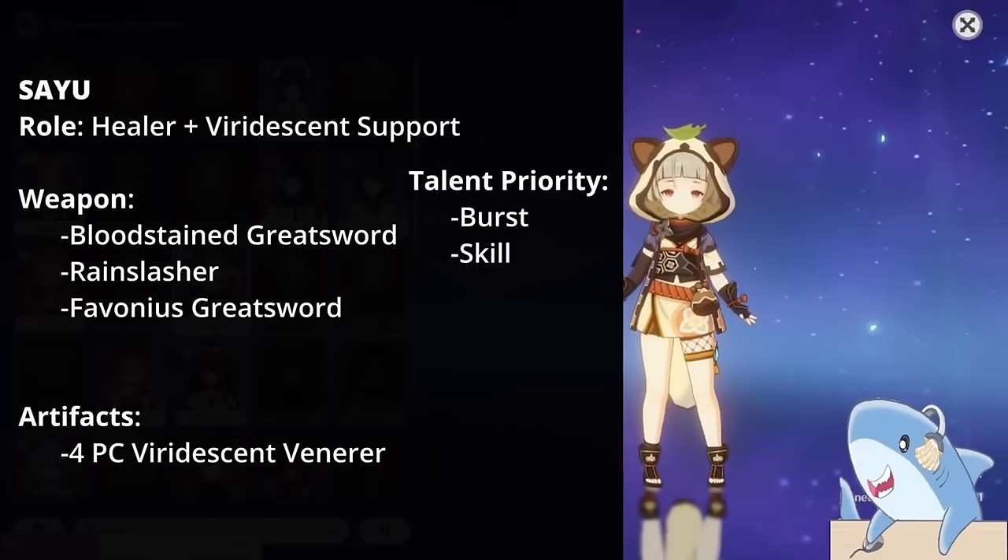Albedo. Albedo focuses entirely on defense, so give him as much defense as possible. Use the Cinnabar Spindle (special event weapon) if you have it; if not, the 3-star Harbinger of Dawn works well since he's almost never on the field long. For talents, level his Elemental Skill first, then Elemental Burst, and completely ignore Normal Attacks. Use the 4-piece Husk of Opulent Dreams for both defense percent and Geo damage. Main stats: Crit Rate or Damage or Defense% Circlet, Geo Damage Goblet, Defense% Sands.